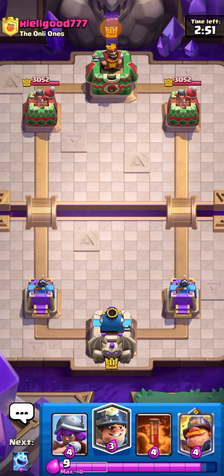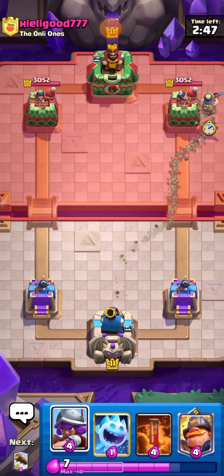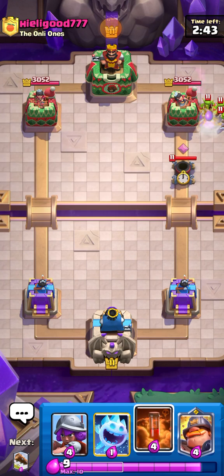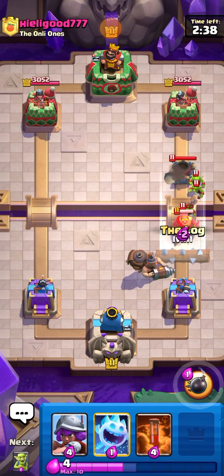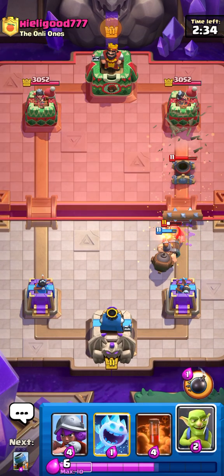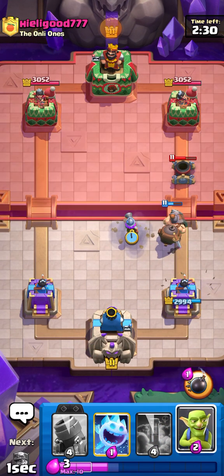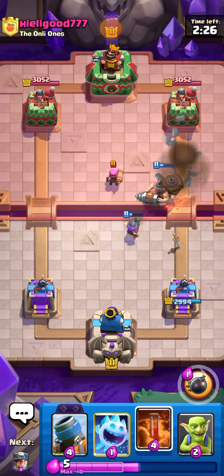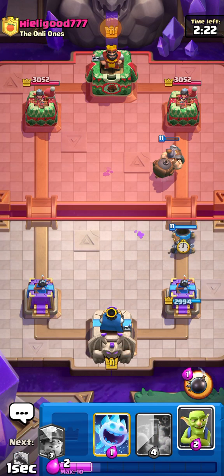Going for Miner — he's got Goblins so I thought maybe he's got the same deck, but he's got Knight as well so it's a bit different. I don't really have to worry too much about his Mortar right now because it's going to die pretty soon, and his Firecracker also dies — that's crazy.